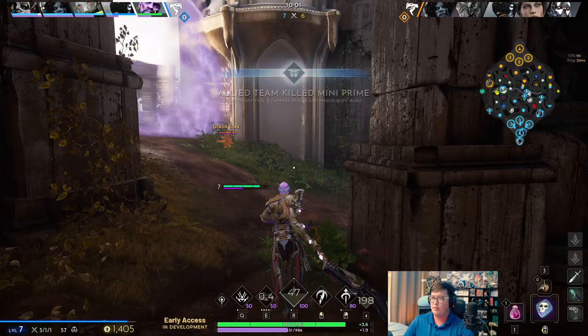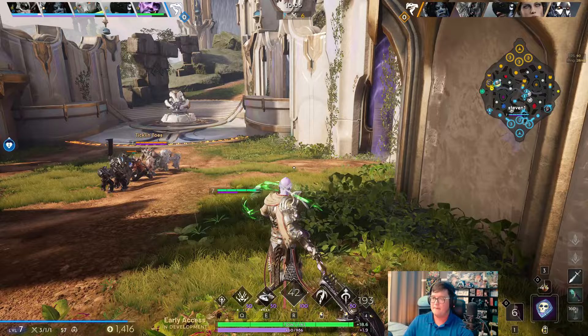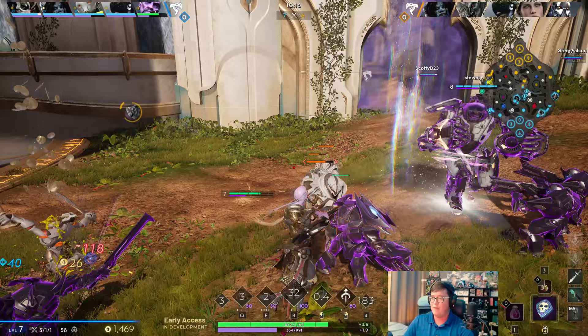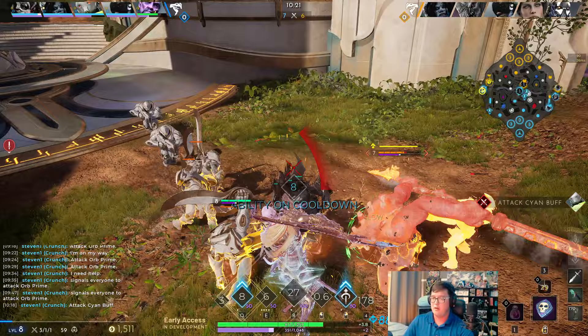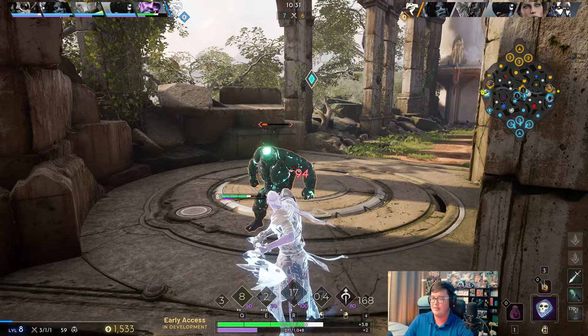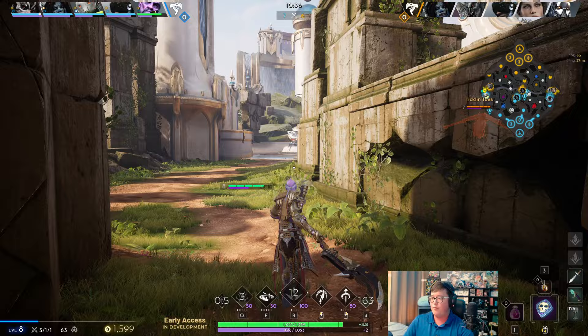Can we maybe look at the Grux? I'm letting Crunch go around. I can maybe bait it by just going for the minion — yep, I baited. That's the Grux ultimate burned. And with the Mini Prime, we can actually do some serious damage to the tower. We can definitely go pick this up — a lot of Crunch is here. We can probably have a lot of pressure to take that T1, so we can go T1 for T1 on the left side.